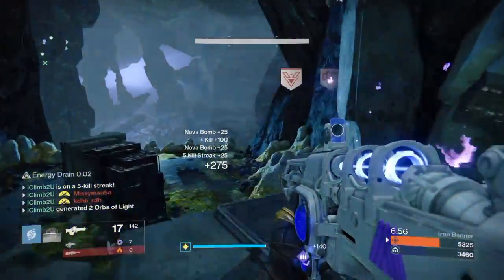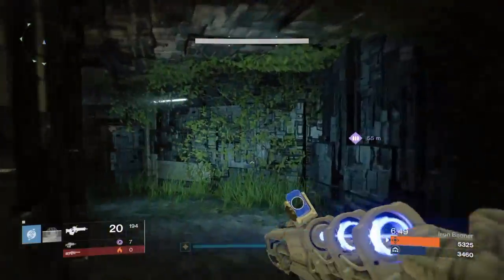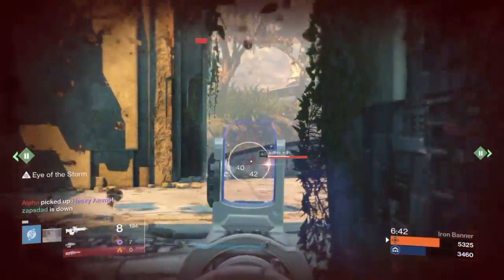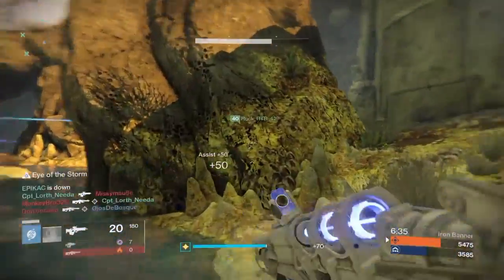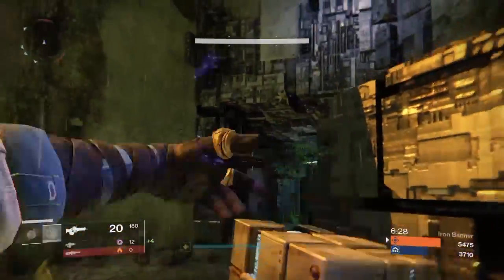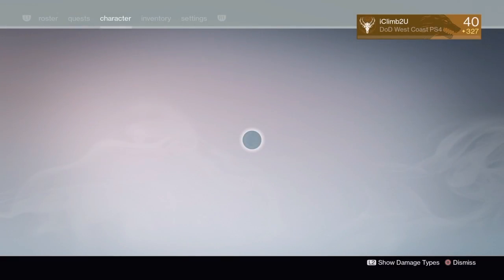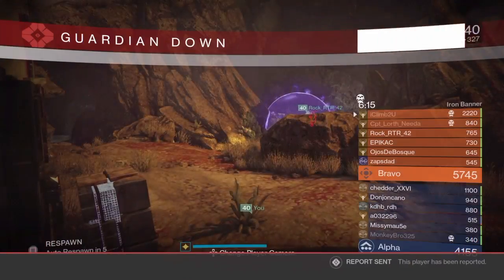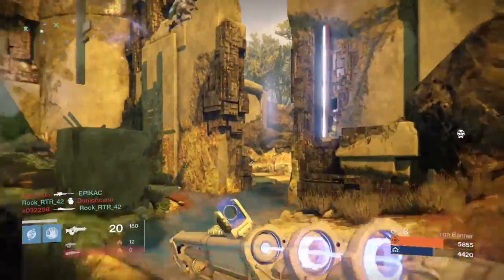I'm hanging onto my super except for moments like that when I can get a few of their heavies down. I thought I made a great play but our whole team was already over there — that's bad communication on our part. When the heavy round comes up, try to communicate which heavy you're going for. I don't know how I didn't die given my health, but it was a great utilization of my super to at least pull them off our heavy. Also — never be afraid to report someone; at least make Bungie aware.